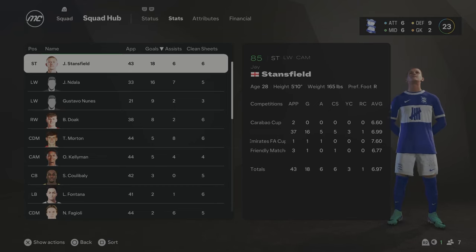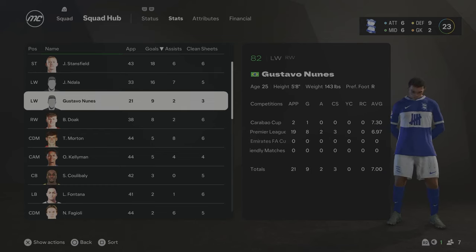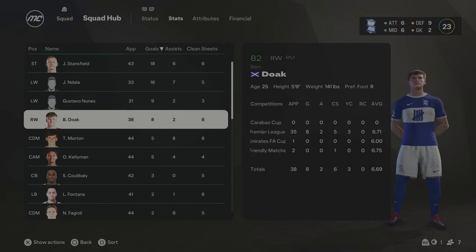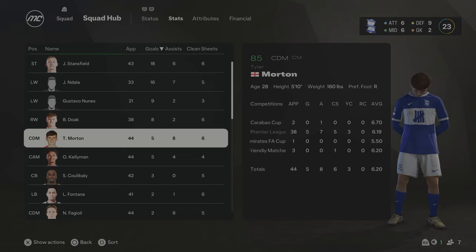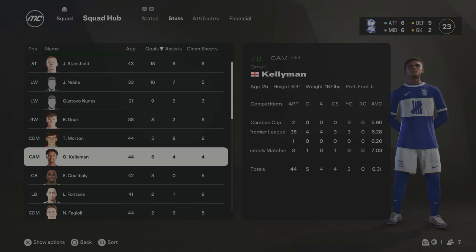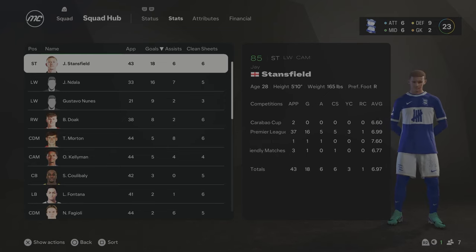Season 7 stats: Jay Stansfield is now 85 overall with 18 goals and 6 assists. Ndala is 82 overall with 16 goals and 7 assists. Nunez is 82 overall in his first season with 9 goals and 2 assists. Ben Doak is also 82 overall with 8 goals. Tyler Morton is an 85 overall now - turned into a really, really good player - with 5 goals and 8 assists. Kellerman had 5 goals and 4 assists. Overall, really happy with the improvement - we've finally climbed the table and we're nearly in the top 10. I think a couple more signings and this squad is really going to kick on. We're going straight into Season 8.